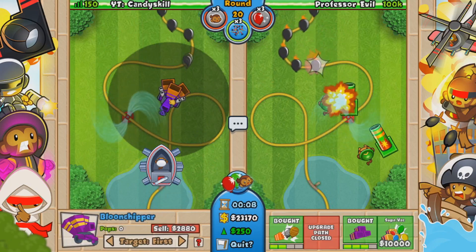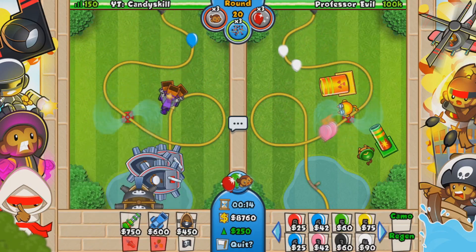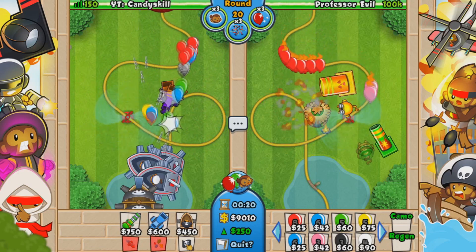So we start off with the Boat, just to be safe against everything else. Then we go for the Shipper, we go for like a 2-3, and then we go for a Boat, ready to set up my Boat for the BfB, which you can see here.